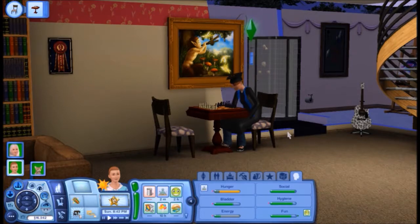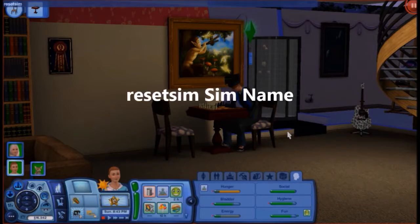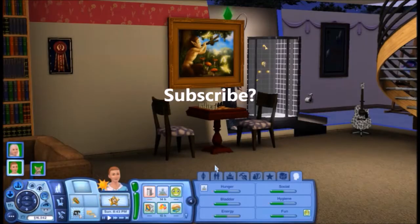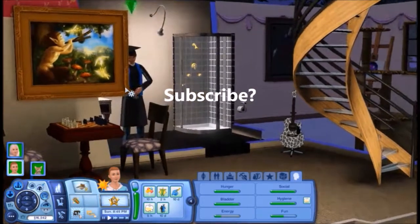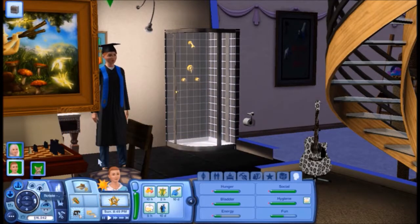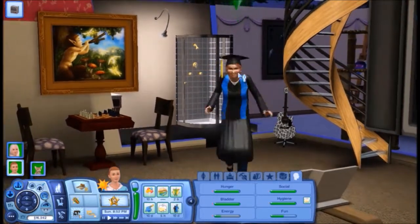So, let's go into our cheat menu — CTRL-SHIFT-C. You're going to want to type reset sim, one word, space, and then your sim's name. My sim's name is Alice Fortnight. Press enter, and you'll see she's been moved and reset. It doesn't take away any of your wishes or your lifetime wish or anything — it simply gets your sim out of the stuck position.